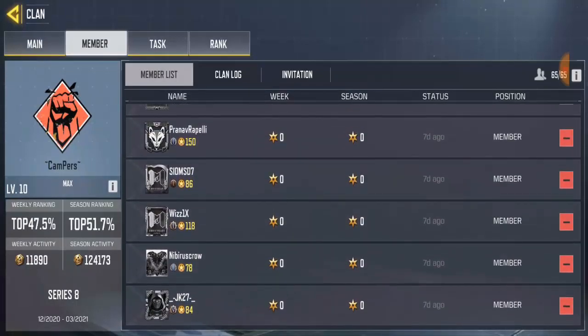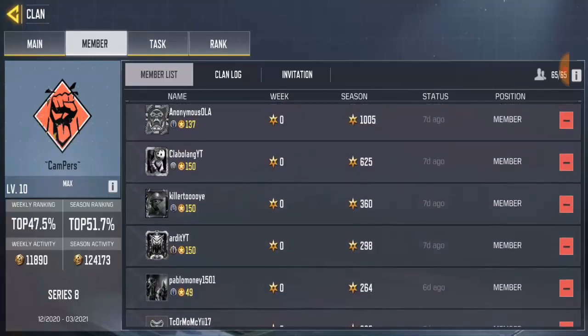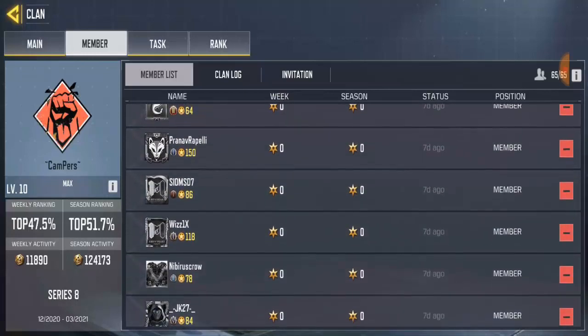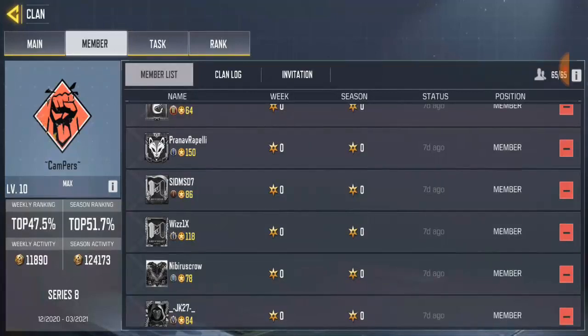Right now I have a few inactive players in the clan and many active ones. To do this, go to the player's name — beside it you'll see 'Member', and on the right side of the player name you'll see a minus icon, a red icon. The only people that can do this are the clan master or the vice clan master; they are the only players allowed to kick out players.